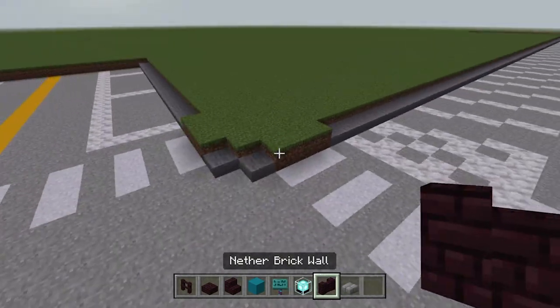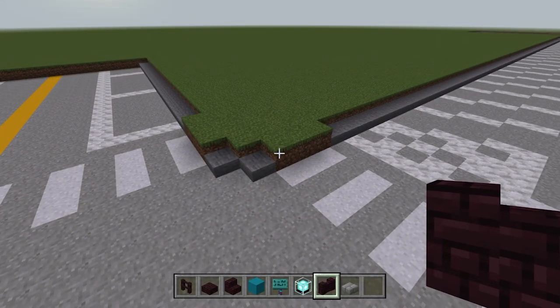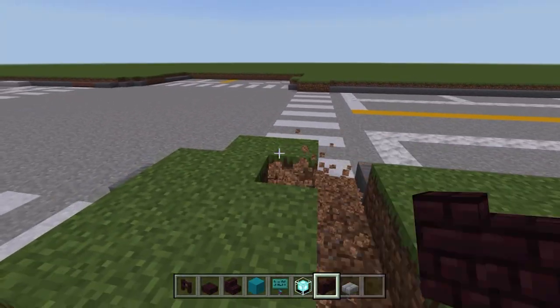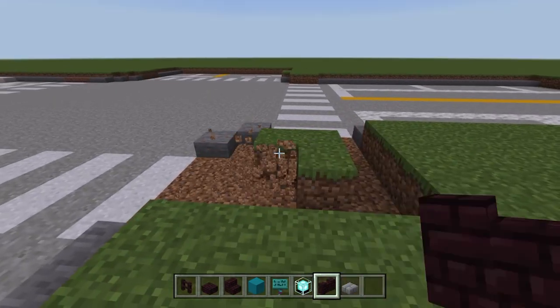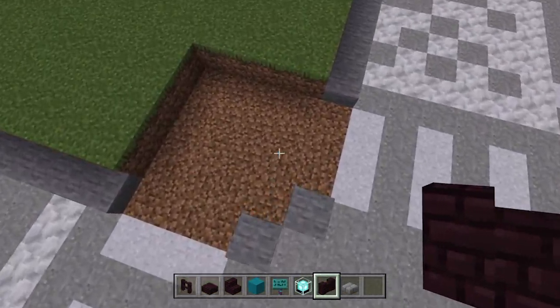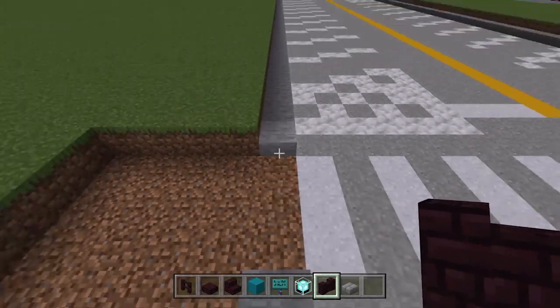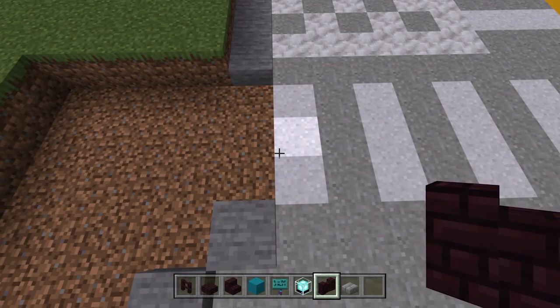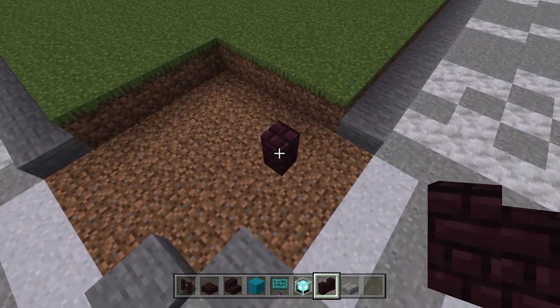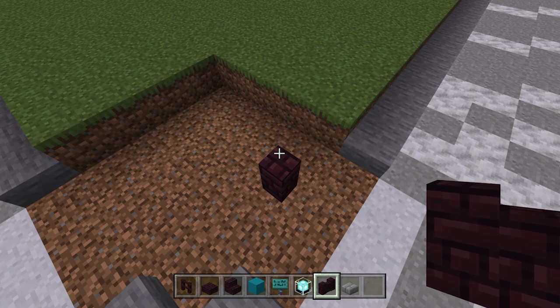We have ourselves the intersection with the zebra crossings. We need to go ahead and just kind of trim this out in a bit of a corner shape so that both the zebra crossings match up like so. And then we come down here, we have three blocks after the zebra crossing line. We'll go back onto the middle of this one and we're going to just place one wall just there, hunky-dory looking good.